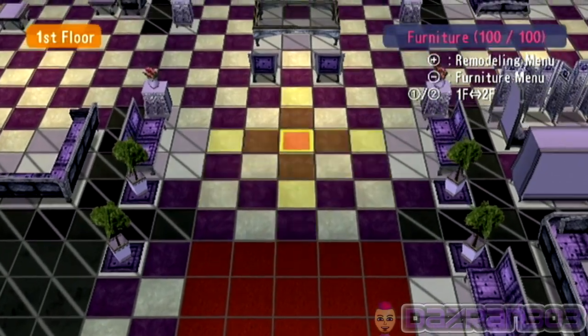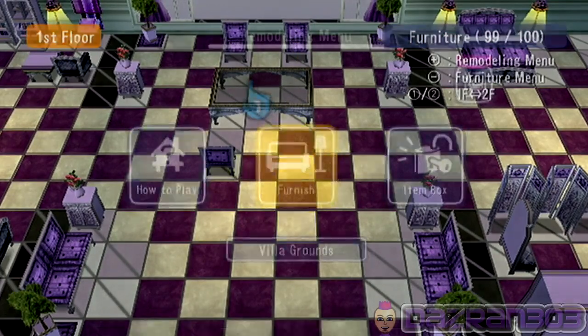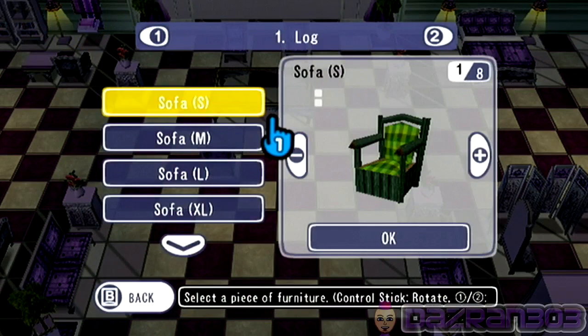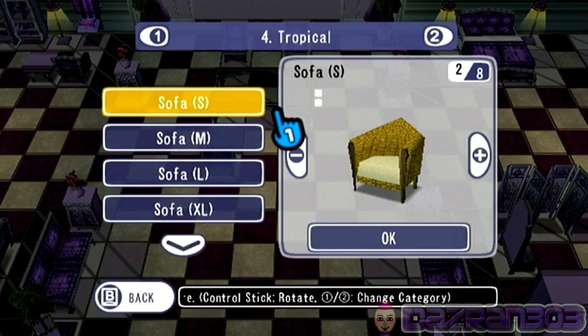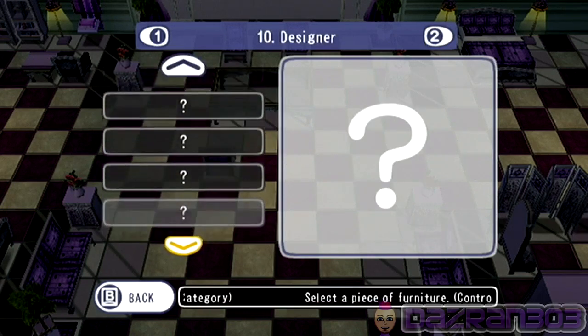Right, so we are going to have to get rid of a chair as always. We're going to go to the remodeling menu, furnish. I always get lost doing this. Simple, country, tropical, iron, designer. Do we have anything in designer at all? No, it doesn't seem so.